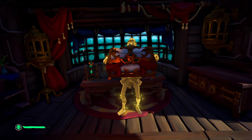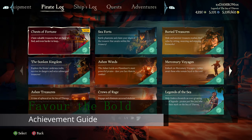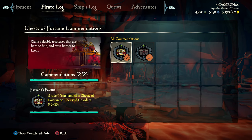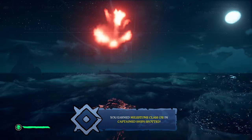We're specifically going to talk about two achievements tied to it. One is 'Favor the Bold,' which requires you to hand in 30 Chests of Fortune. This is tied to the in-game commendation 'Fortune's Favor,' which tasks you to hand in Chests of Fortune to the Gold Hoarders — do 30.